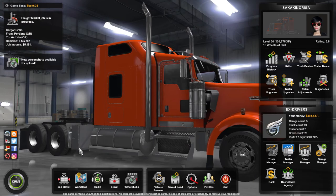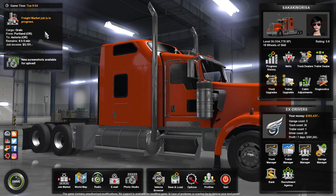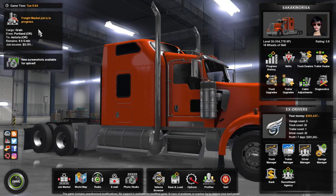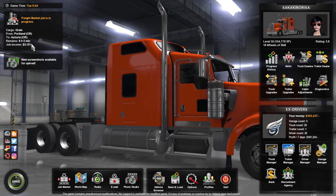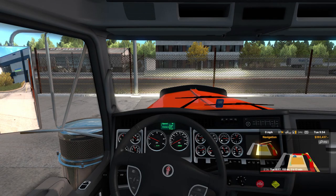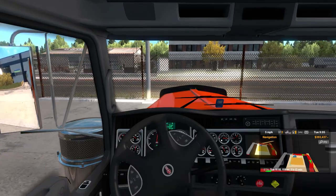What are we even hauling here? We are hauling grain from Walmart. I guess Walmart deals in a lot of stuff, and we're going from Portland to Astoria in six hours, making five grand on the drive. Not the most profitable thing we can do, but a quick one we can do nonetheless. Without further ado, let's get rolling here.